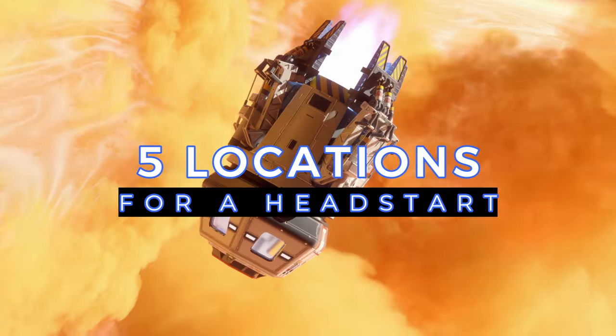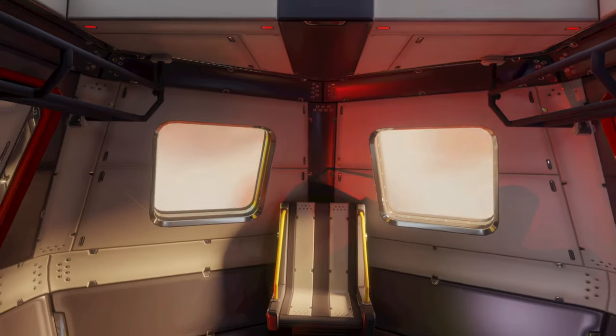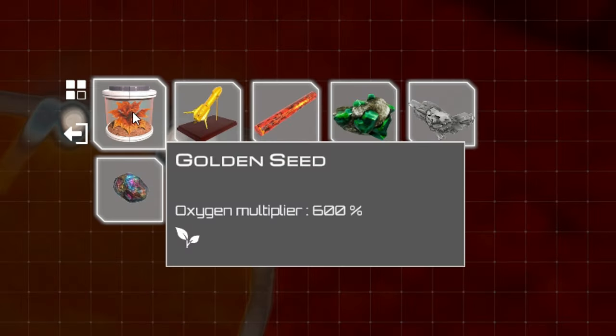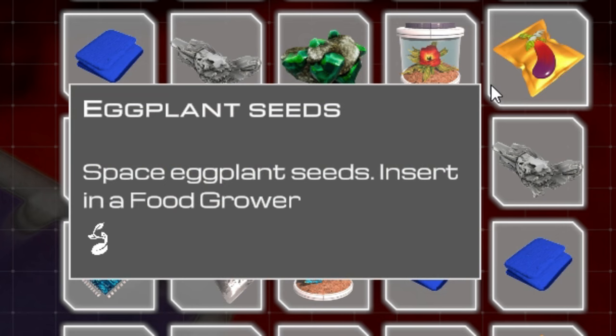Today I'm going to show you five secret locations that you can grab in the first hour of gameplay in Planet Crafter. These things will give you major boosts to things like oxygen production, rare materials that you're going to need for crafting, and even seeds that you can use to grow food.